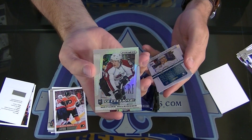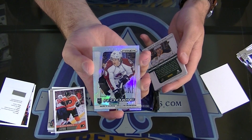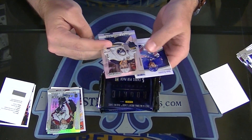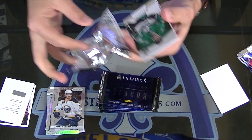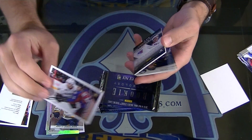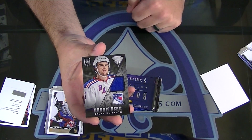Nice! Nathan McKinnon, Prism Rookie Prism Parallel. And Matt Molson, Prism Update. Jakob Silferberg. And Dylan McElrath, Rookie Gear Jersey.